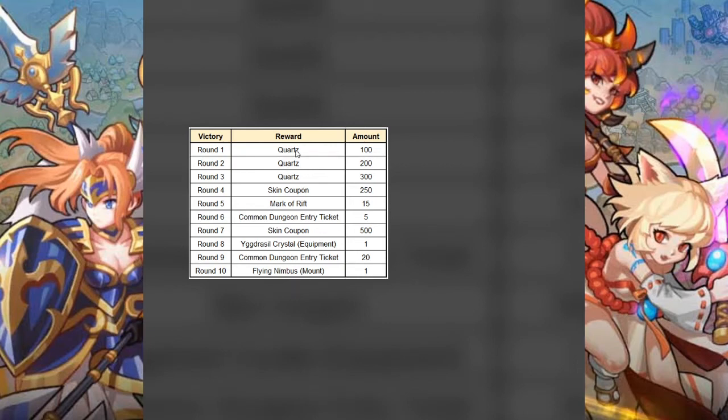They also changed a lot of the rewards leading up to it. The first three rounds are going to give you quartz as usual, but in higher amounts. Round four gives you 250 skin coupons; round five gives you 15 Marks of Rift; round six gives five common dungeon entry tickets; round seven gives 500 skin coupons; round eight gives you a Yggdrasil, which is the necklace that gives you two random affixes — so if you reach round eight you might get a plus two, very unlikely but possible. Round nine gives 20 common dungeon entry tickets. Some of these feel underwhelming, like the five tickets for round six, but the round 10 Flying Nimbus reward is satisfactory enough — I'm definitely going to be trying for this every day.